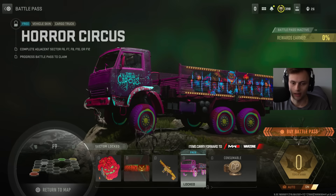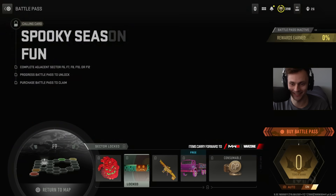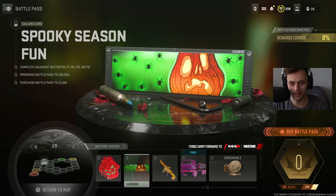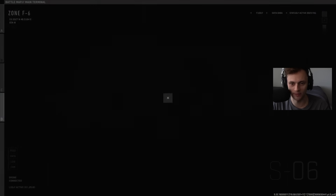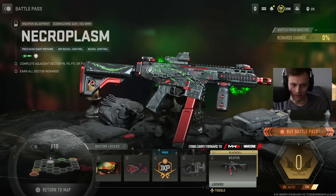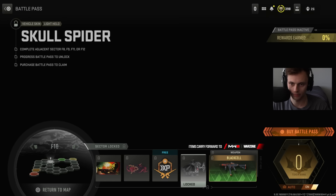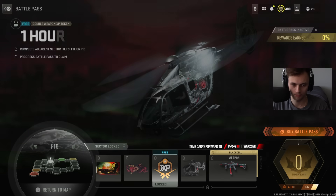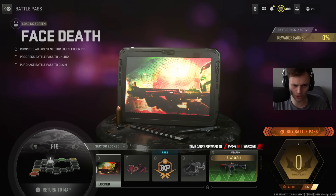F9: cop points, a purple vehicle skin for the cargo truck — actually pretty cool — and the Tack V Bone Dance blueprint in orange, which is insane. There's a calling card, and an ISO Nine Millimeter blueprint called Necroplasm with a green animation. The Black Cell version is pretty cool too, along with a light helo skin, double weapon XP, a large decal, and a loading screen.